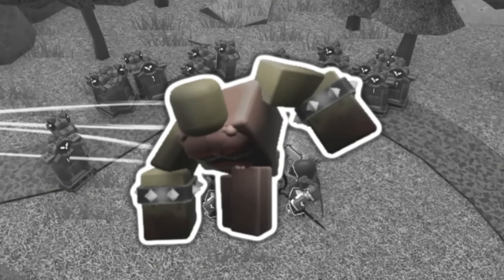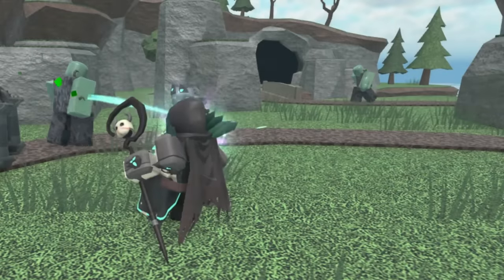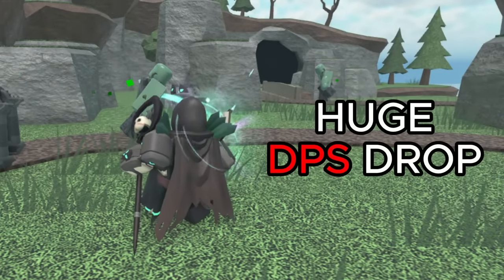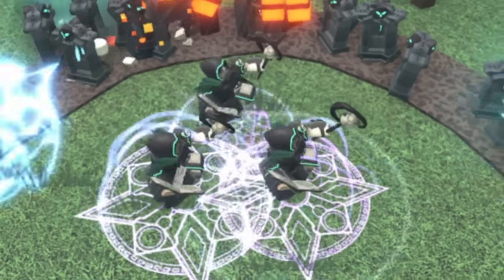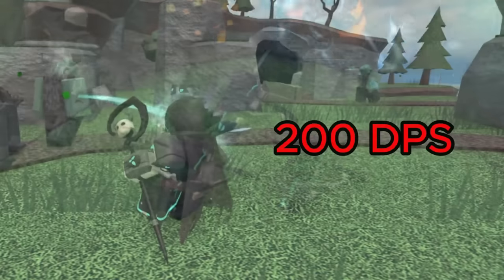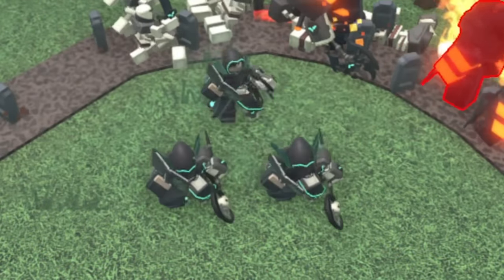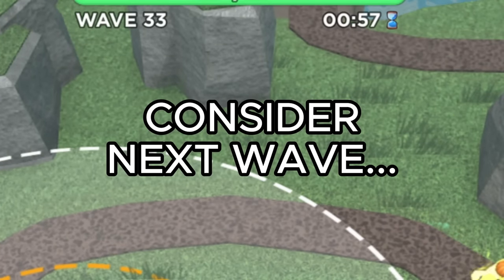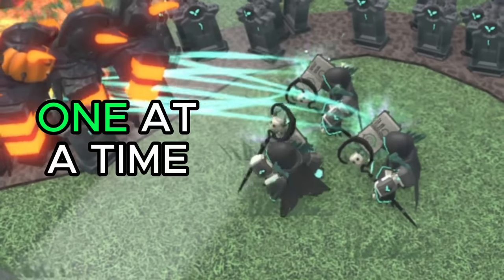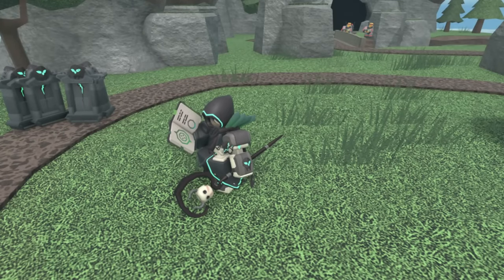This ability is useful for taking out immediate threats like the tank — it's like a safeguard when things get dangerous. However, using the ability causes the Necromancer to stop attacking entirely while replacing graves, which dramatically drops its DPS. You have to consider what the next wave will be, as spamming the ability could cause you to lose. I'd recommend using only one ability at a time so your other Necromancers can defend while it recovers.